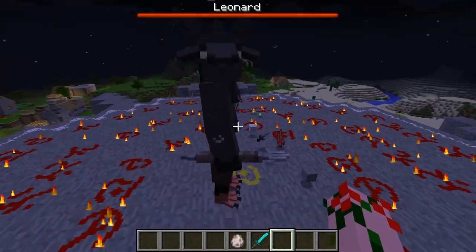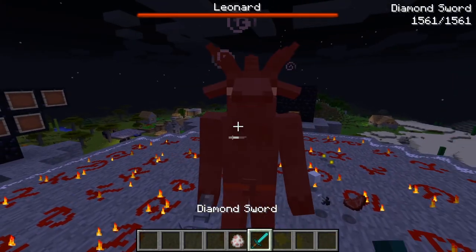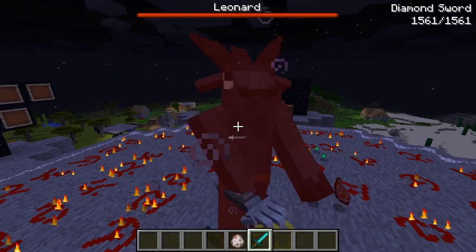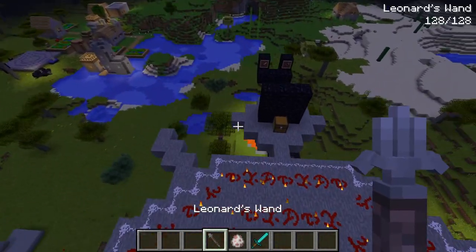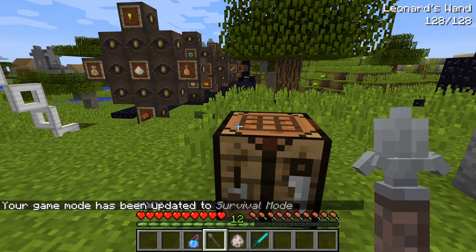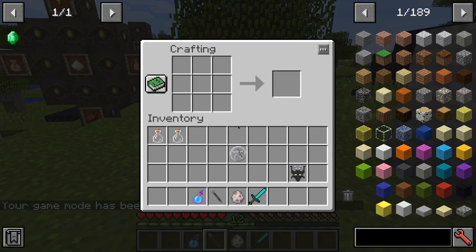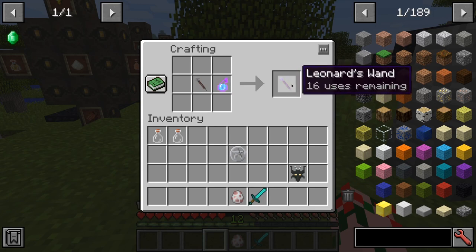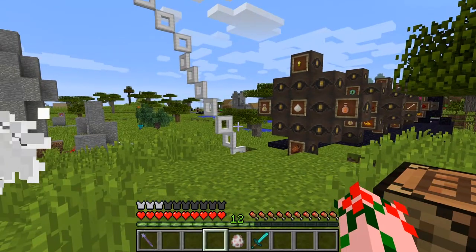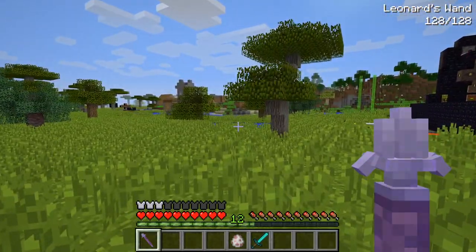He is a whole lot harder to kill than the other one because he regenerates himself. But once you have him killed, you get his staff. Now his staff is a pretty nifty little item — this staff allows you to make Witch Brews into splash potions and to charge spells. You take his wand and a splash potion, put them in a crafting table, and it will charge the wand up 16 times with that splash potion. And now you can shoot that splash potion 16 times.